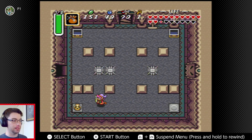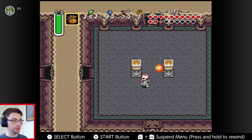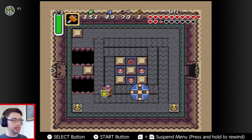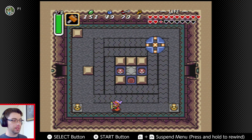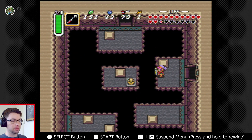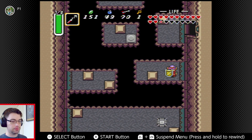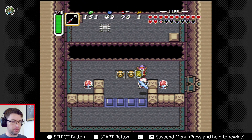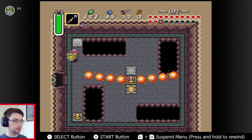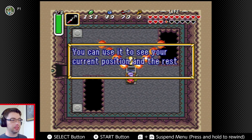We can start picking up pots and stuff again because those have been reset. I need to use a hammer in here. I wish that enemies dropped hearts and stuff more often — I feel like it's so often a waste to fight them, other than just getting them out of the way. Go through here, and hey, a treasure chest and a heart. You got the map. Nice.